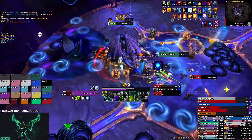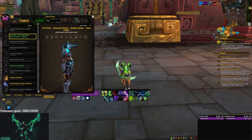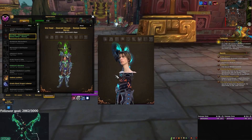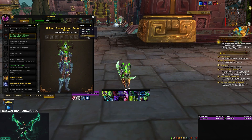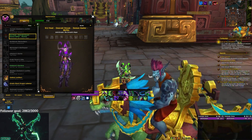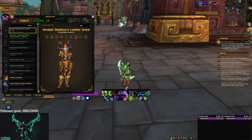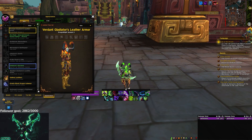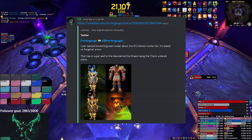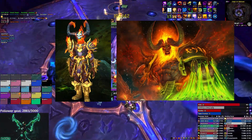Now let's look at what the new Demon Hunter tier set actually looks like. The LFR set is honestly my favorite from the raid — I love the blue, it's like my favorite color. The helmet looks awesome, except it makes you look like a daddy long neck from the side. The PvP sets both look really really good — this set tops the past three tiers of actual tier we've had. The Glad set looks so good, blue and gold. Apparently this set is based off Sargeras's armor — the shoulders do look pretty identical.